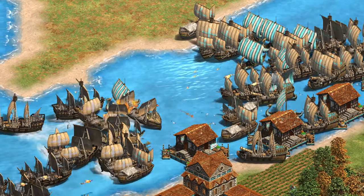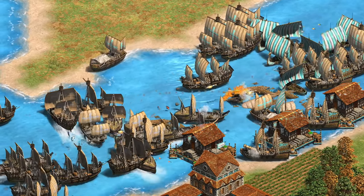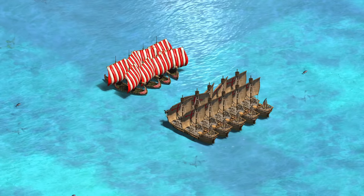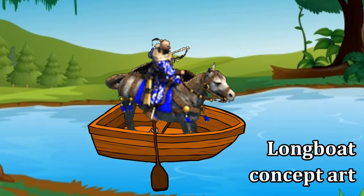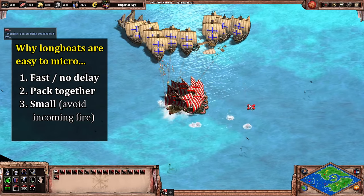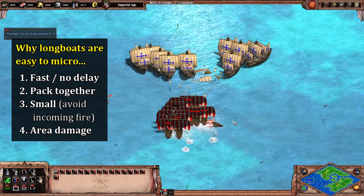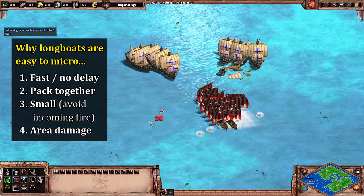Now let's put it together and see how the longboat and war galley compare against a variety of ship types, and when each is giving better value. I'm going to rely a lot on tests using basic patrolling, and admittedly that undersells how much smoother the longboat is to control. They're basically the kipchaks of the sea — easy to hit and run at the edge of your enemy's range, they pack together nicely, they're smaller so you can dodge incoming shots even with ballistics by changing directions, and their wider spread of arrows can help bring down multiple enemy ships at once.